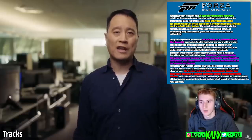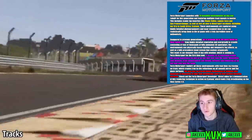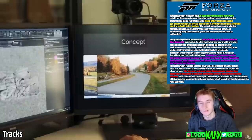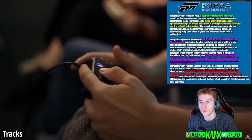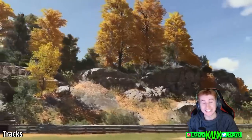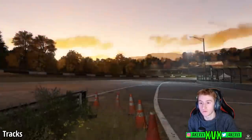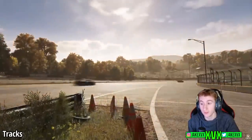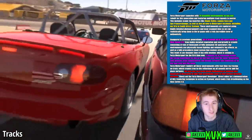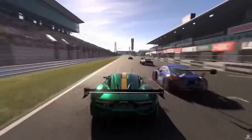Forza Motorsport launches with 20 beautiful environments on day one, rebuilt for this generation and featuring multiple track layouts. These include fan favorites such as Maple Valley, Laguna Seca, and Spa, as well as five all-new-to-Motorsport locations. Compared to previous generations, they're drawing 10 times more detail on Xbox Series X and S, with highly detailed vegetation and crowds consisting of tens of thousands of fully animated 3D spectators.